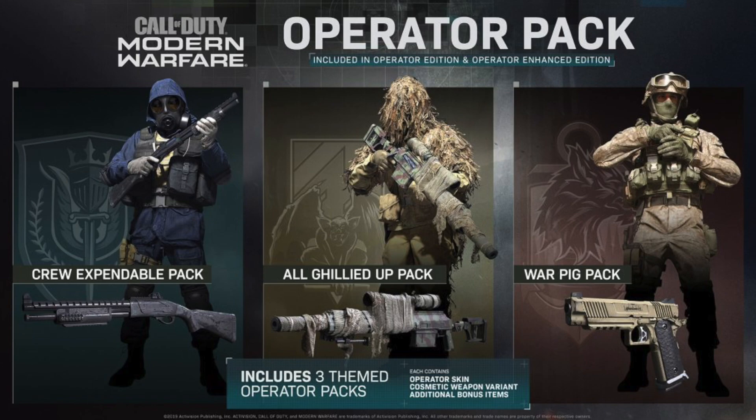The third and final pack is the War Pig Operator Pack, going back to the 'War Pig' mission from Call of Duty 4 where you played as Marine Sergeant Paul Jackson. His operator name in Modern Warfare is Wyatt, and his themed skin is ground infantry desert camouflage with a tac vest. His weapon is a pistol with a lightweight custom trigger, flared magwell, grip with custom stippling, an accessory rail for mounting lasers or flashlights, and a 'war pig' design etched into the slide. They all look really badass.